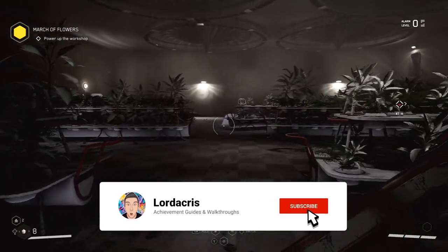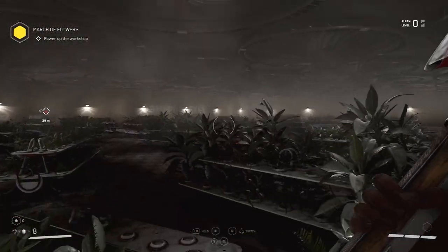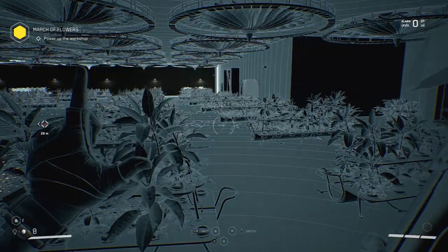Hey guys, Loricus here with the Achievement Guide for Atomic Heart. This is for Assimilation Procedure Interrupted, which is stopping a sprout from growing into a mutant.